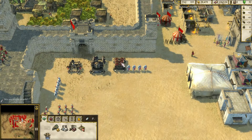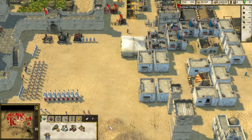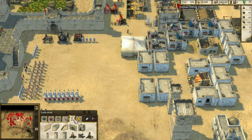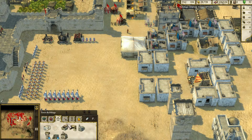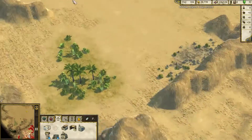Now, buildings. Compared to the first Stronghold Crusader there are fewer buildings. There are some new ones, but lots of old buildings are missing. There is no moat, and thanks to that there is no drawbridge either. There is only one type of religion building: the church for the Crusader faction and the mosque for the Arabic faction.